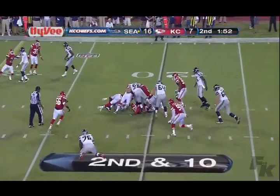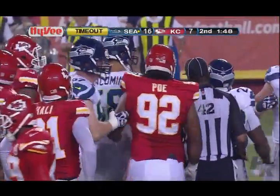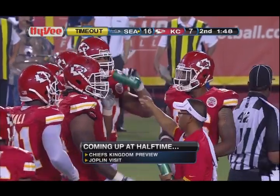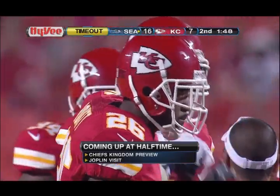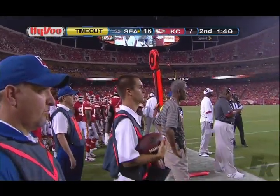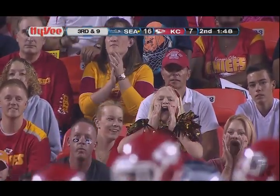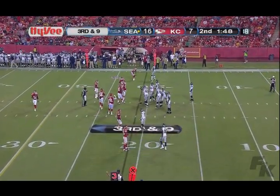Three wide receivers — Turbin gets it, starts right, doesn't get very far — maybe a couple of yards. Patoa Tua of Kansas City, the defensive tackle out of Washington State. Kansas City calls a timeout to try to stop Seattle and force a punt, with 1:48 to play in the half. Robert Turbin certainly getting his workload tonight — 43 yards on 11 carries already. Seattle at 50% on third-down conversions, three of six for Russell Wilson. Looking at a third and nine from his own 21.